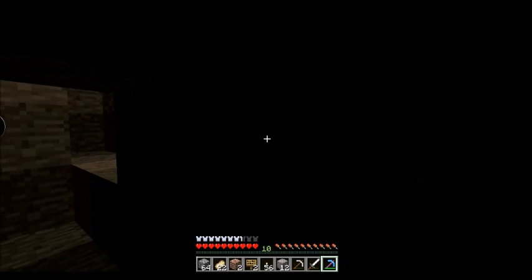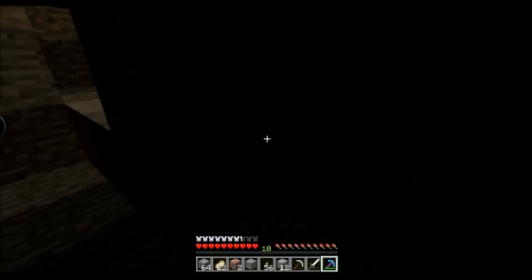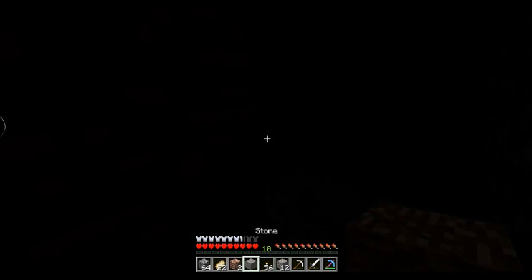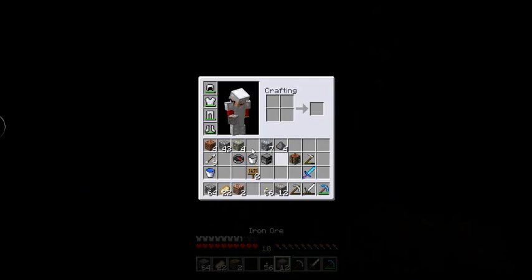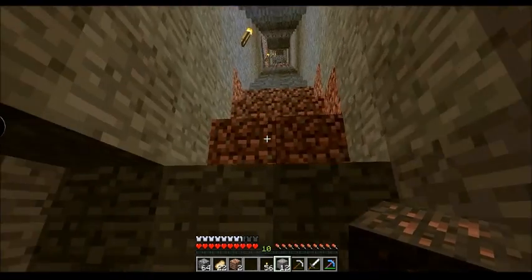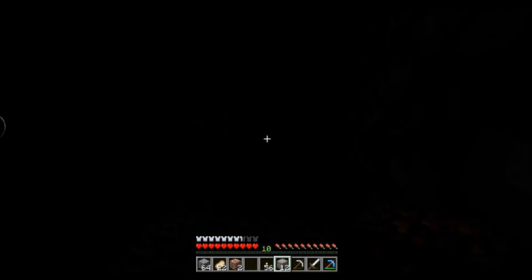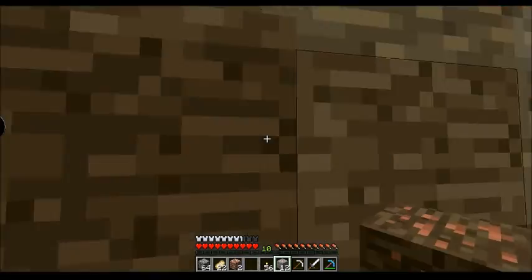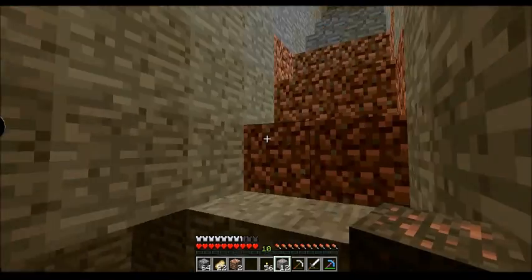Just a quick little update - even though it's not really an update since you're seeing this directly after. In this cave here, I just found 7 diamonds, and I'm putting them back as ore so that later, if I can get a fortune pick, I'll dig them up with that and get more diamonds plus experience from them. It's a win-win.